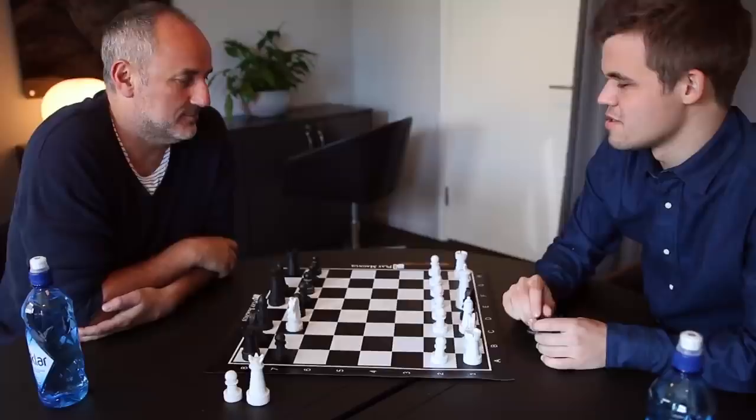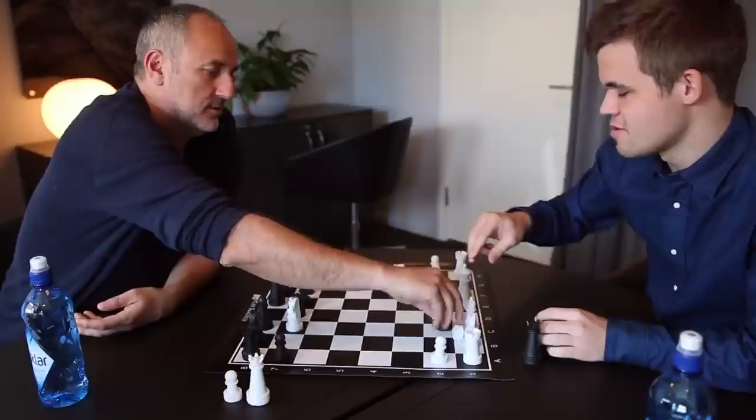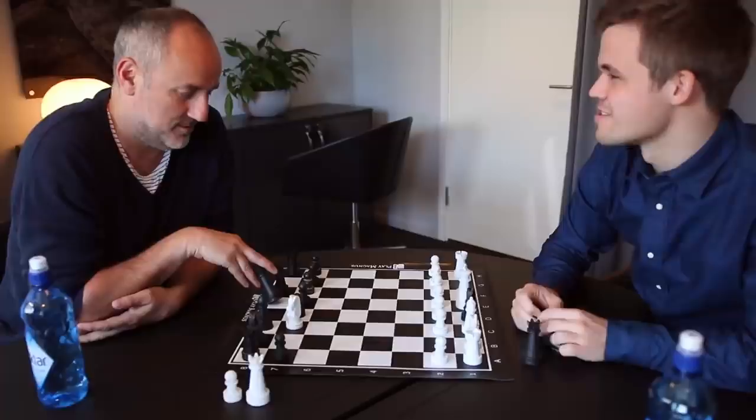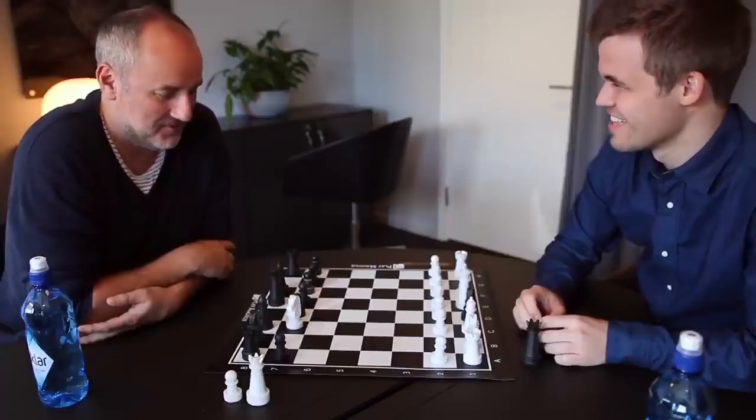You cannot follow that drawing pattern because I took it like a bishop but now it's a knight. You're in check. You cannot move your king here because it's still a bishop, so it controls this square. And you're in check — so that's the fastest checkmate. Yeah, the end.